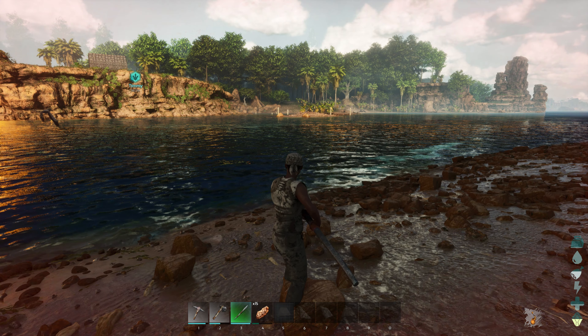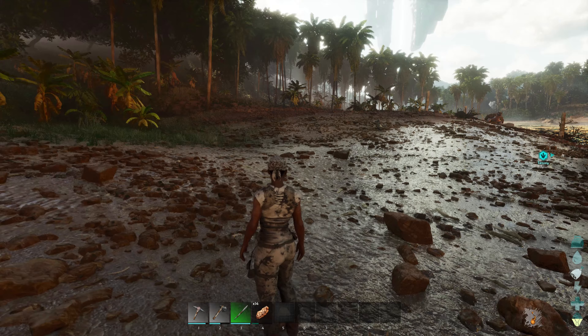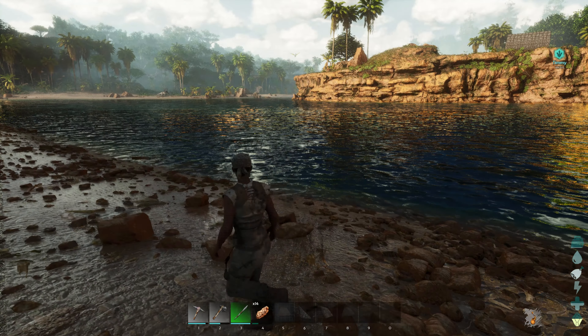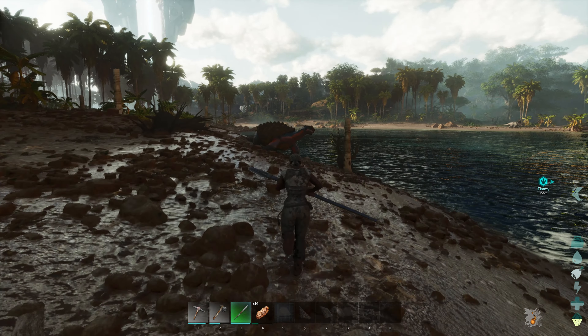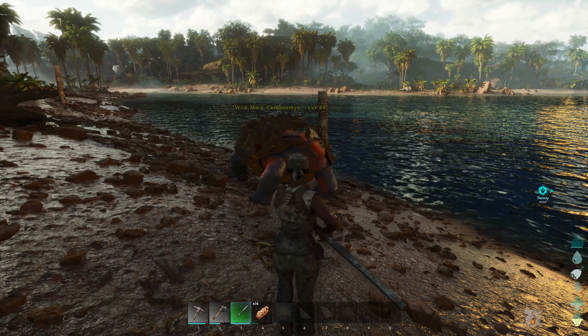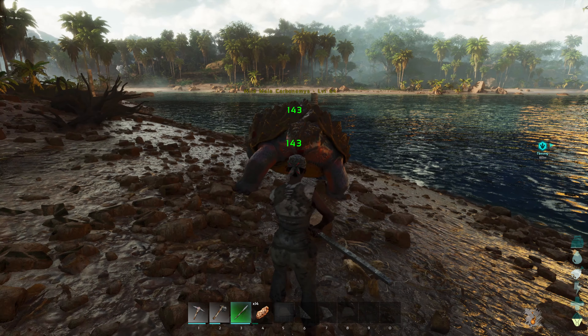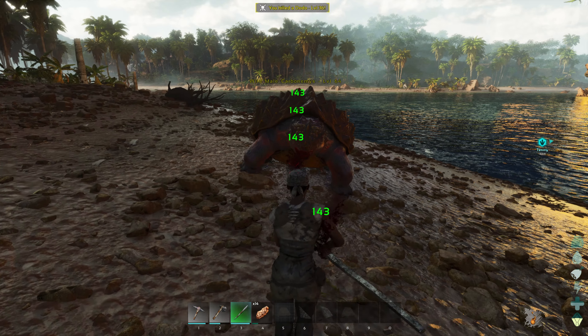I need to upgrade to hide gear, but we need to get some more hide. We also could do with some keratin, especially if we're going to have a flyer at some point, because we're going to need that for saddles. I've seen some turtles on the other side of the beach. The question is: can I get from one side to the other without getting eaten by piranhas? So we're going to leave our trike Timmy here and go across the water.